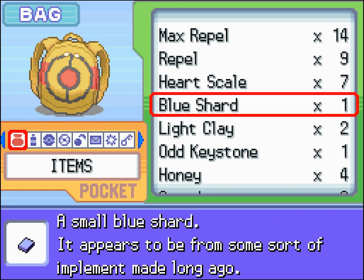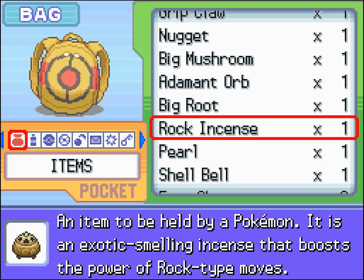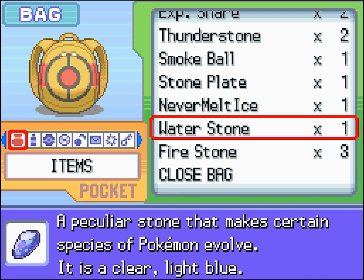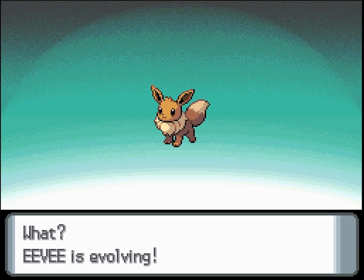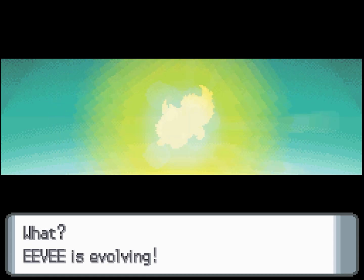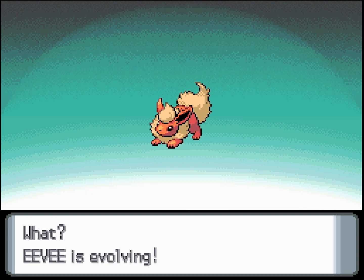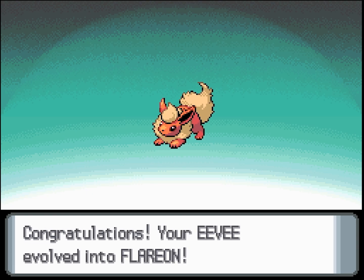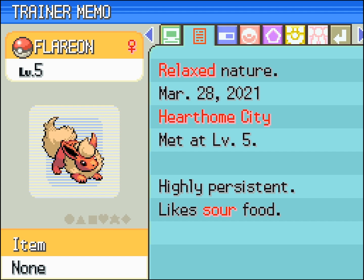Next up we have Flareon, which takes a Fire Stone. You can find one of these in the Fuego Ironworks, or you can find it in the Underground. My favorite — gotta love that fluffy little ball of fire.